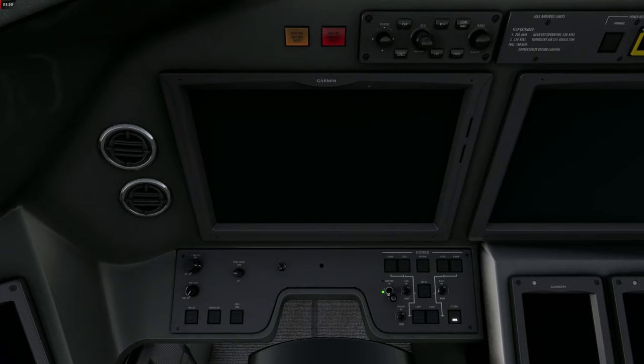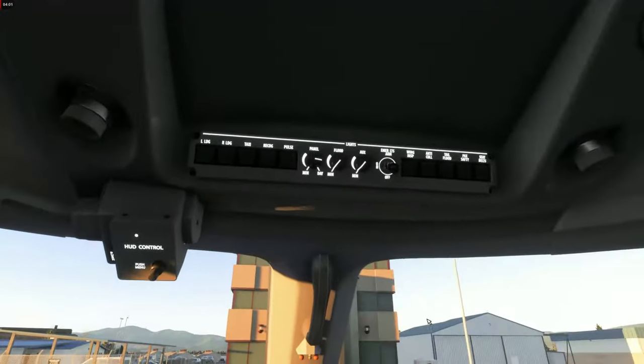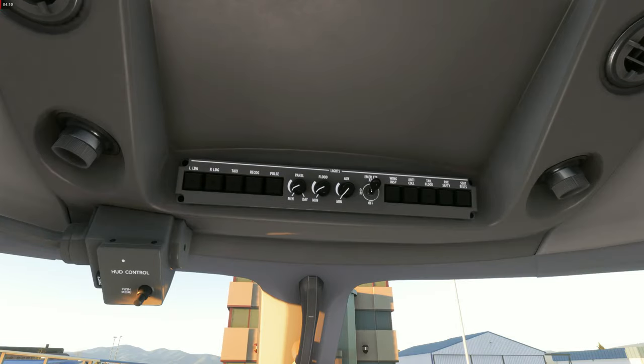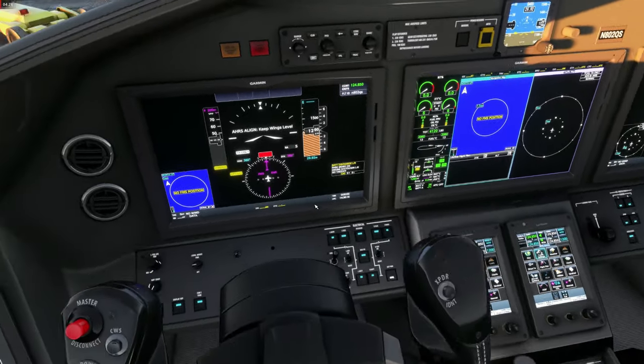Let's begin with the initial startup. First, the standby power switch goes to the test position for some seconds, then switch it on. Then the left and right main batteries. We'll dial back the integrated lighting a bit because it's way too bright, and we are going to arm the emergency exit lights. I did already load the aircraft in the MSFS menus, but we will look at that a bit later.